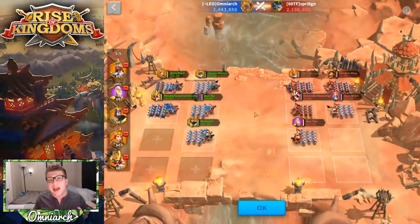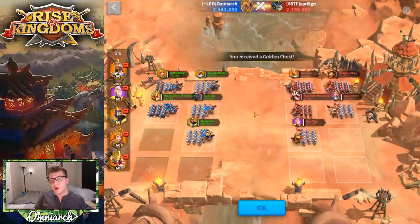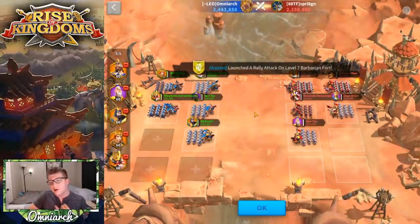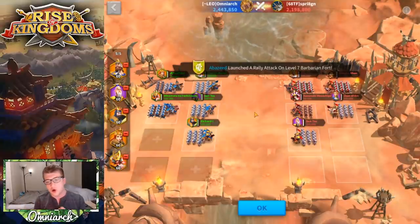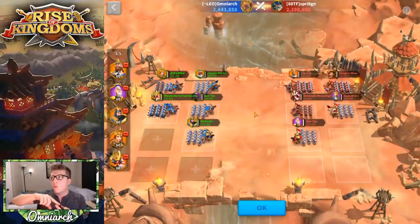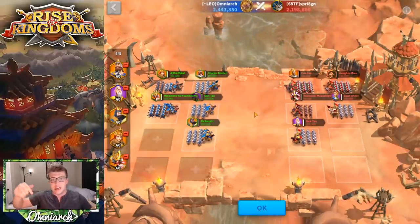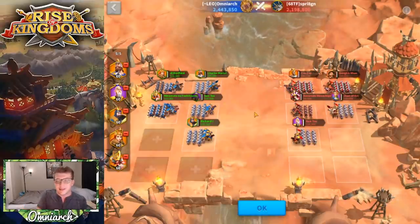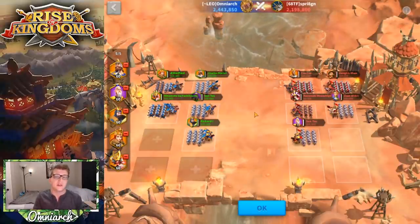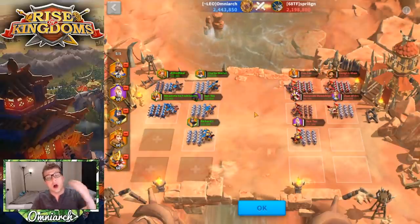Since you can't manually apply buffs and a lot of the game is stripped away, it's really important to include commanders in support roles. Commanders like Joan of Arc, Constantine with their support, and Alexander who gives nearby armies a shield — those commanders are very very good in Sunset Canyon because the only way to get buffs over your opponent is to have them built into your commander's skills.